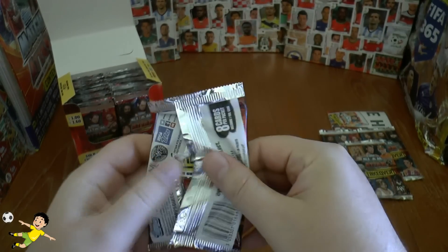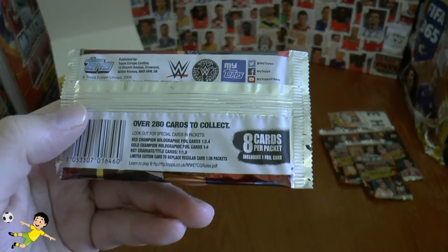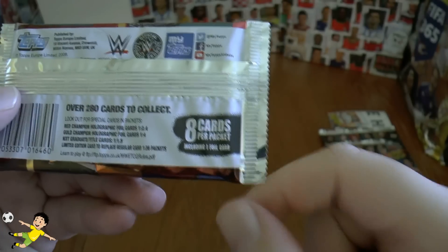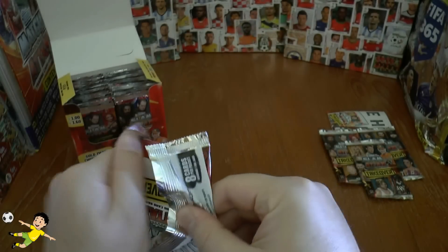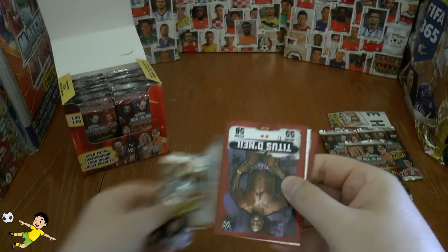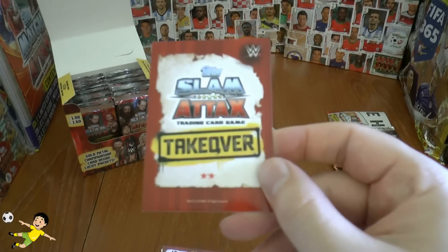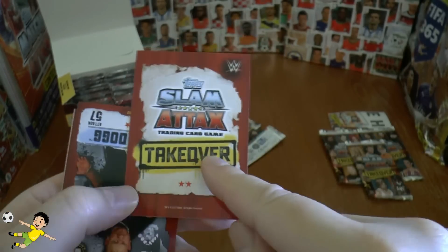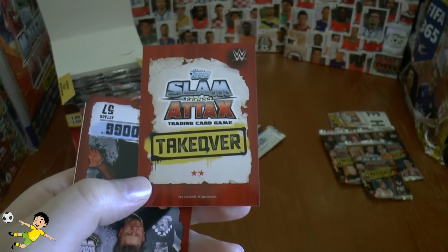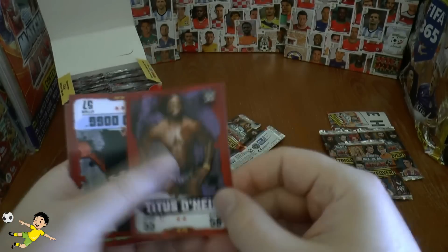So without further ado let's get the rest of these — there'll be 33 packs left to open. Each pack contains eight cards including a guaranteed one foil card per pack, which we shall feature. The back has the Slam Attax logo and the new Takeover name, which they're using rather than 'then now forever' which was last year.